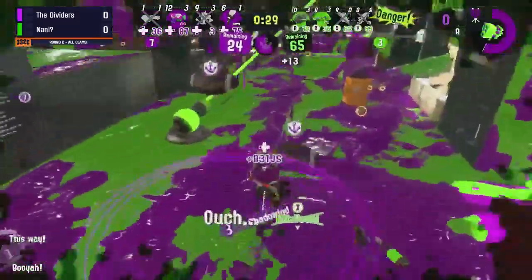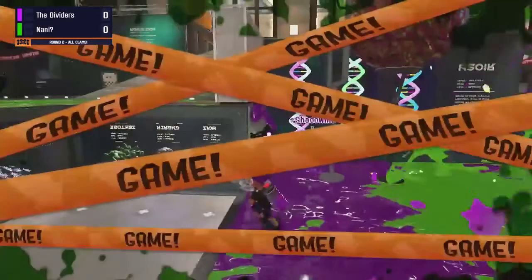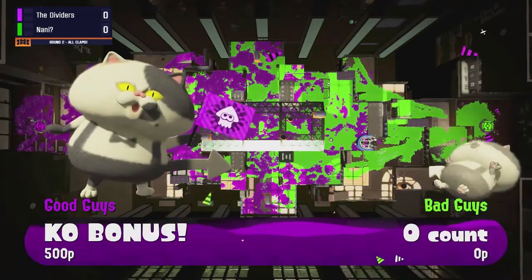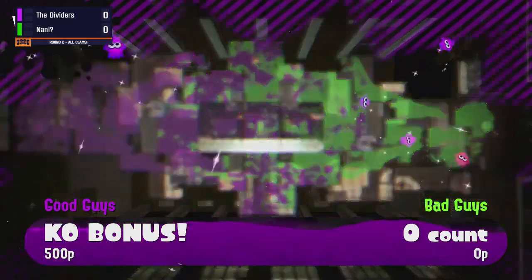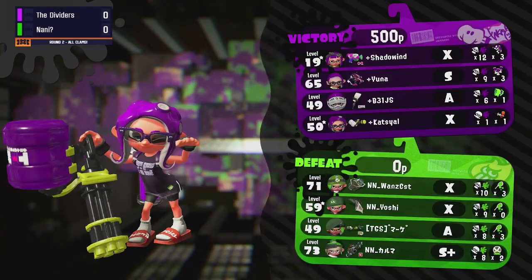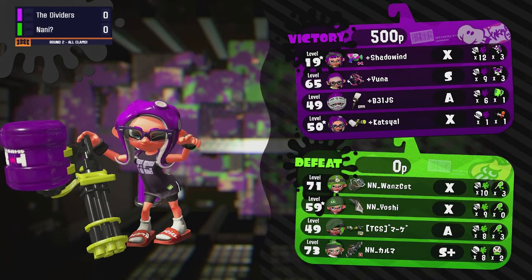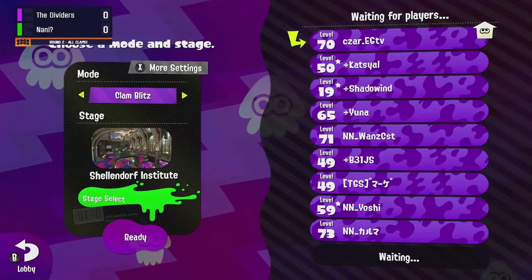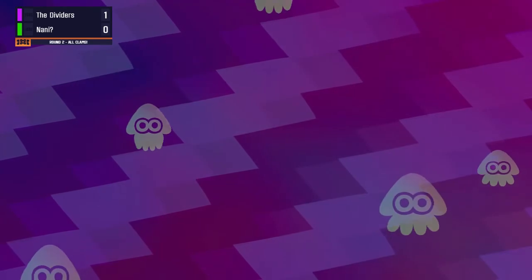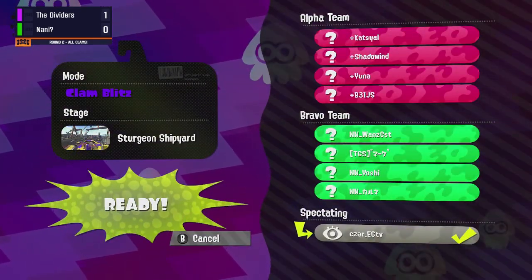They have enough clams to end the game right now should both power clams find a way in — and there it is. We have a win for the Dividers! A very interesting composition brought out by Team Nani, but they couldn't put themselves in the positions they needed. If you have weapons like the Tenta Umbrella, Explosher, and a charger, it's so important you put them in positions where they can succeed — and this time the Dividers just didn't let it happen.